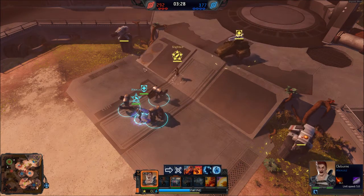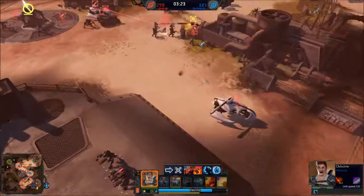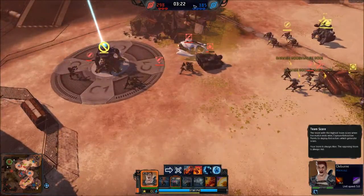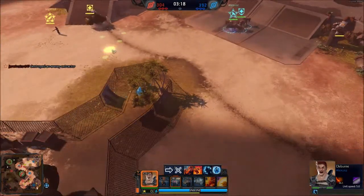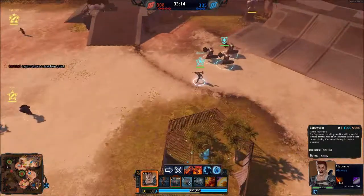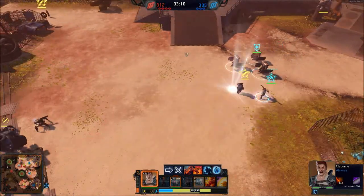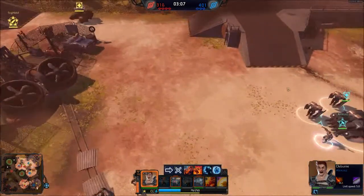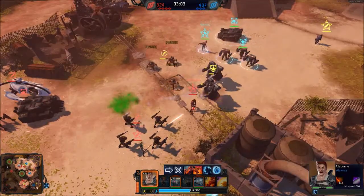The basic idea of this game mode is to capture these kind of points here, score points. I think the team with the most points at the end wins. We have lost an extractor — an enemy is capturing an extraction point. The enemy team has secured an extraction point. You can spawn a few units; you have a specific amount of points you can actually spend.